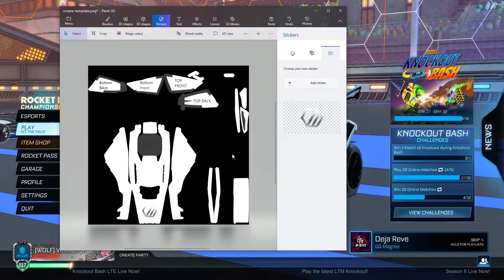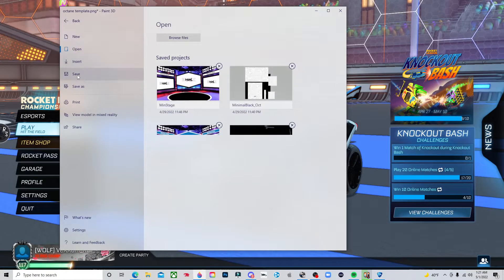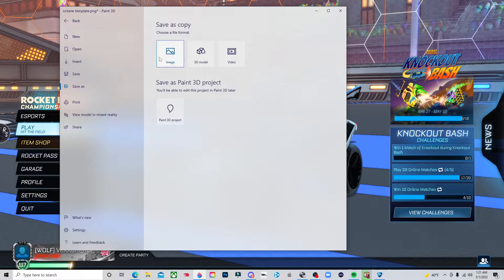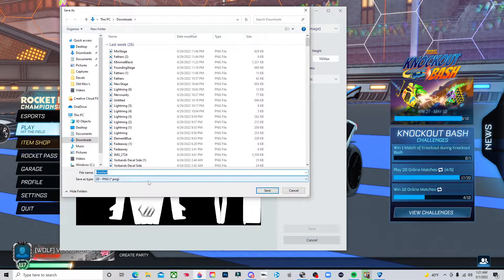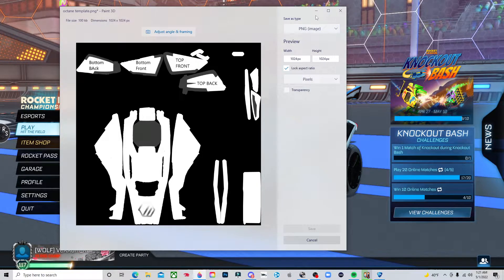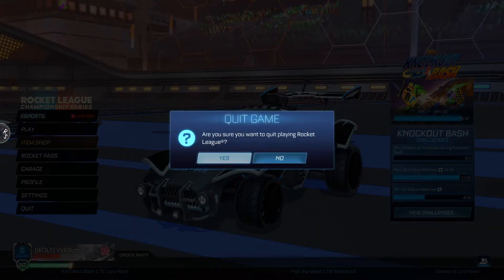We've got our decal looking good. From here you're gonna go to Save, save it as an image. It doesn't matter what you call it but you need to be able to find it. I usually call it like silver underscore oct — or whatever the team name is — underscore oct. Then you're gonna save it.